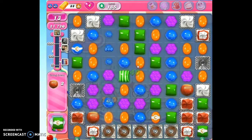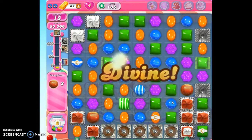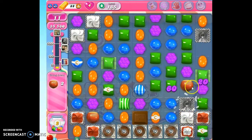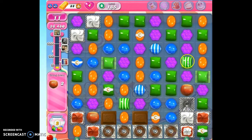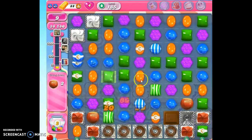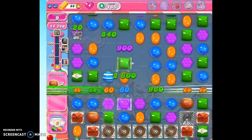That didn't work either. There we go — that should make a candy drop, a sugar drop. Okay, there we go. And I'm also going to try to remove any obstacles that are preventing my hazelnut from reaching the bottom. Get rid of this chocolate. Bring all these nice green things down into alignment and help remove that block.